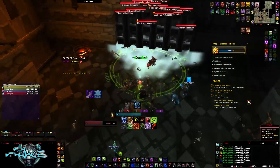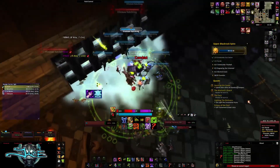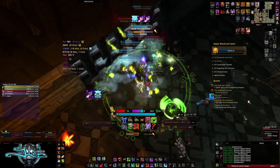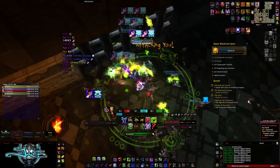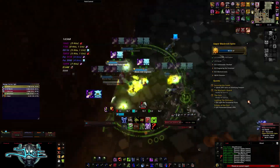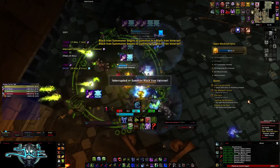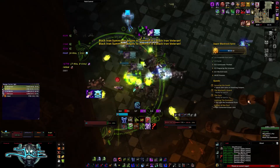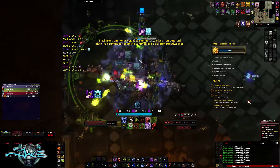Don't let Shadow Bolt Volley go off, and don't stand on wolf cleaves if there are wolves in the pack. In this pack there are two summoners — don't let Shadow Bolt Volley or summons go off, as it's just unnecessary damage. Interrupt the summoners and the Debilitating Ray if you can. There's a lot of things to interrupt, so AoE stuns are always very nice in challenge modes.